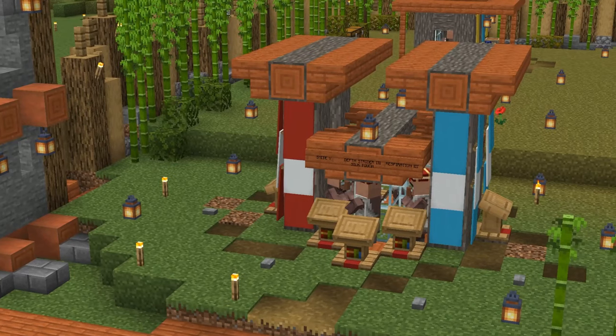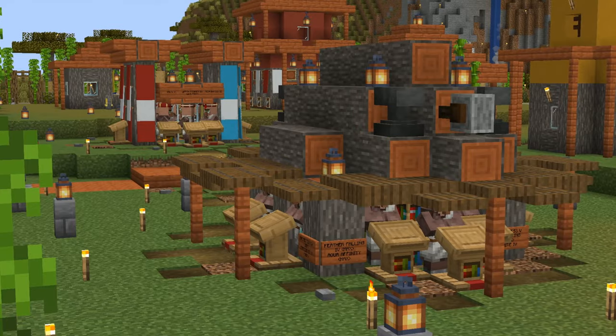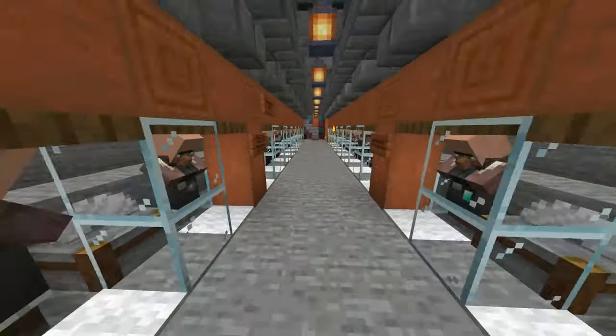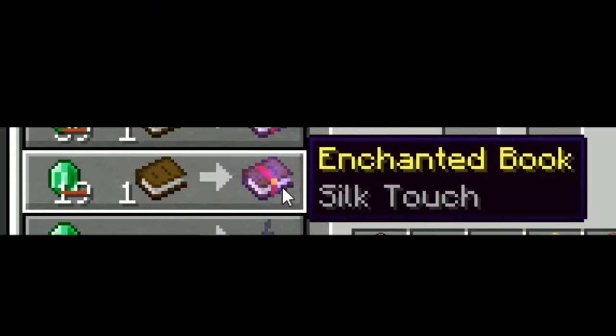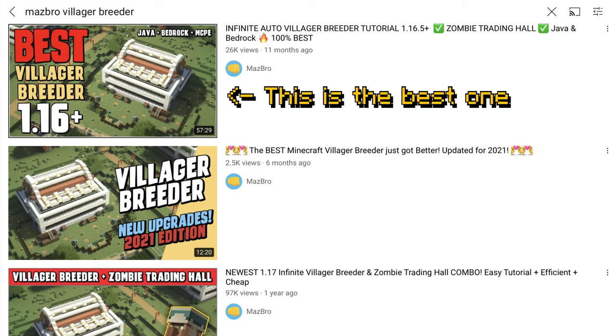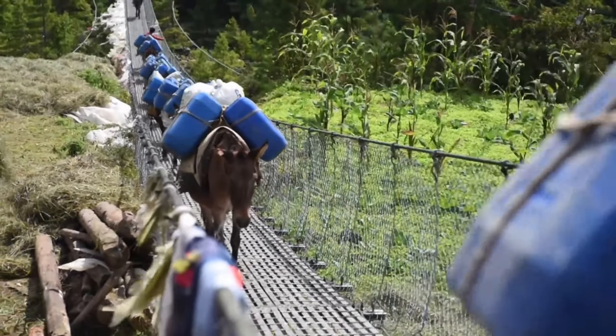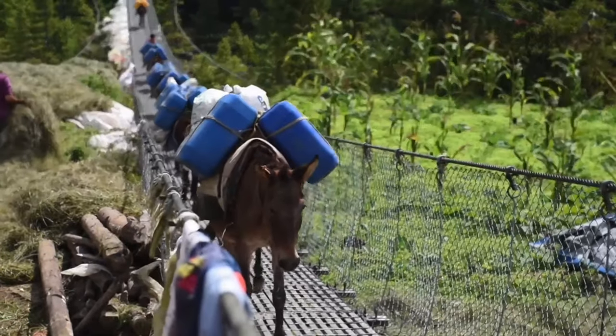You can also build the market completely indoors in case it rains. Here's an original design from my survival world that's mostly made out of wood, planks, and some banners. It's a fully working trading hall with some amazing trades — you can get all the best enchants for peanuts. You might want to have a peek at my super awesome villager trading guide and villager breeder for this.